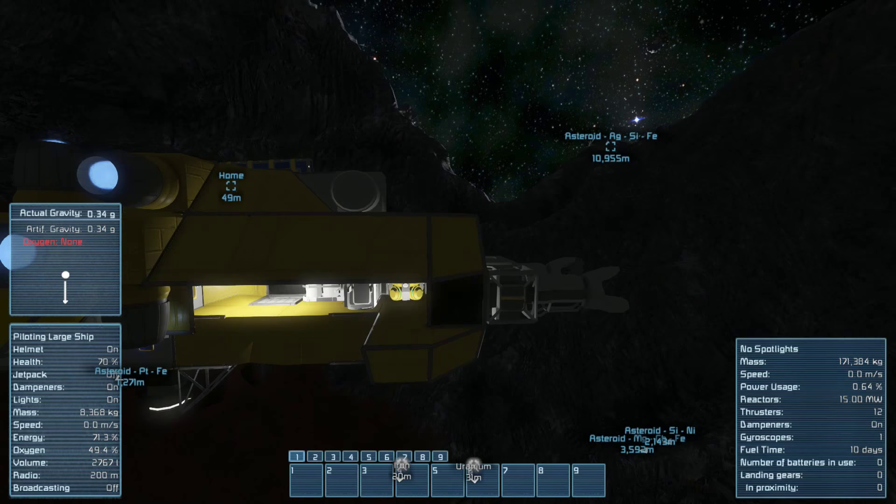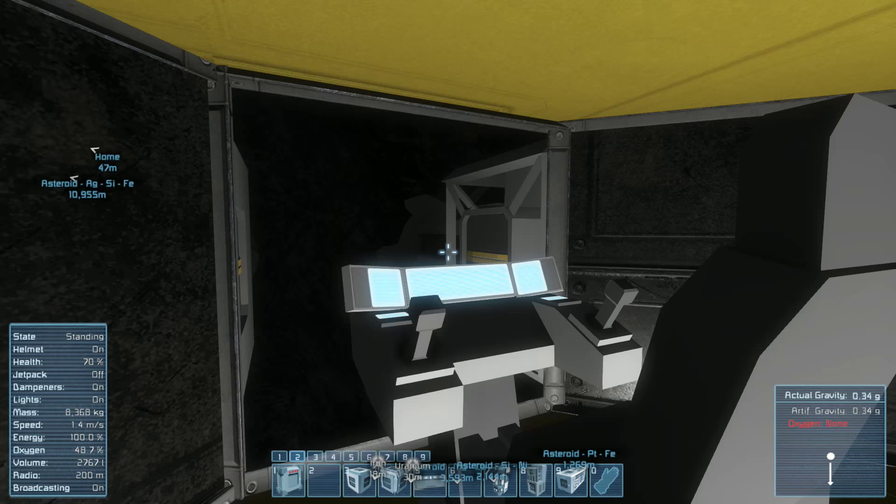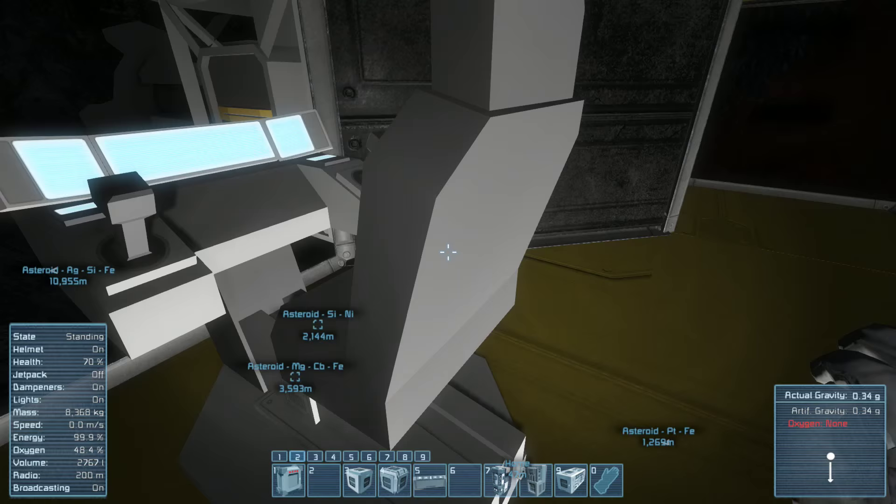This actually worked out really well because I can show you exactly what I was doing. I need to turn gravity back on here — gravity on. Let's go ahead and fix ourselves up a tiny bit. I'm going to move the pilot's chair over.